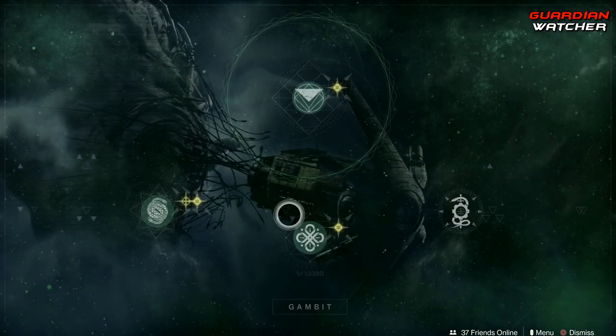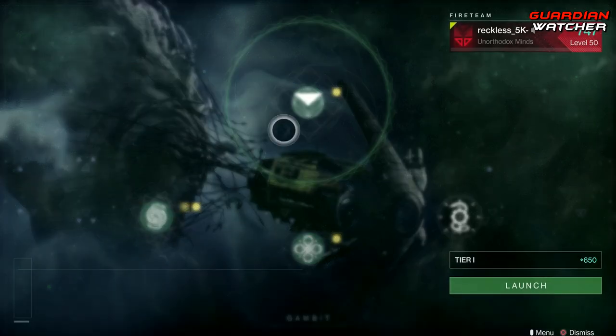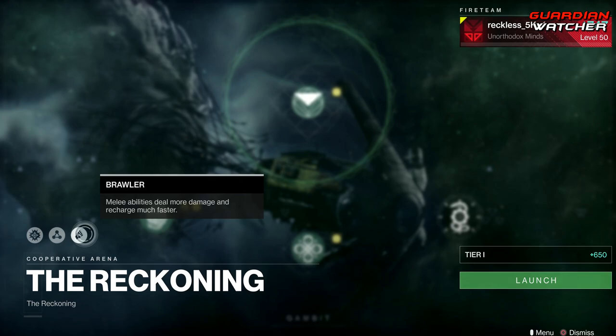Coming down to Gambit — for the Reckoning, you need to get 100% progress in the Reckoning. The modifiers this week are Void Singe, Prism, and Brawler.